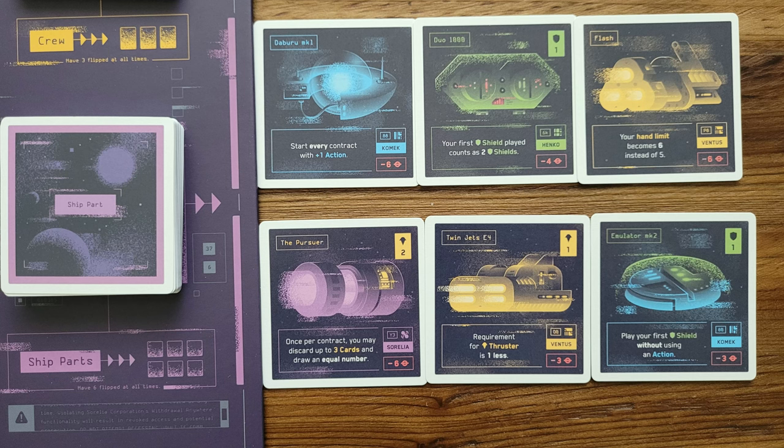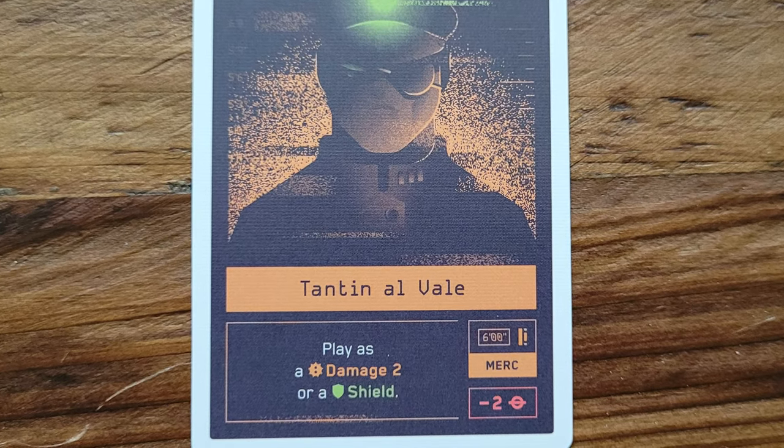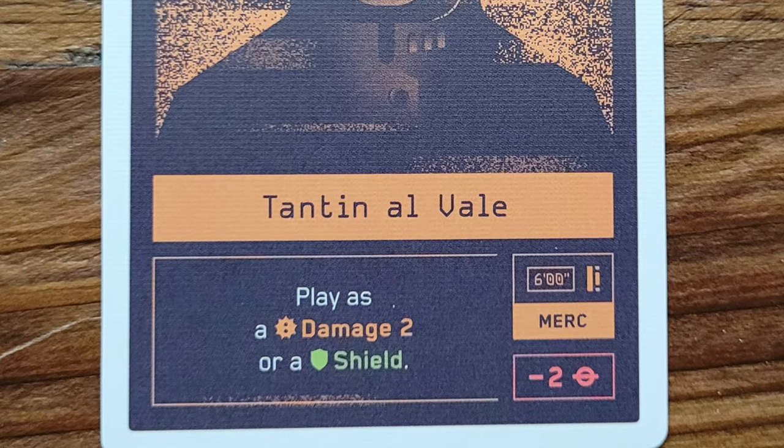Once all players have used their actions attempting the contract, you see if you met the requirements or failed. If you met the requirements, divvy out the rewards as you negotiated previously and then move on to the next step of your turn. The next step is buying cards, which is how you're going to build out your deck and your ship. You have credits that you earn throughout the game by completing contracts and negotiating with other people, and you'll use those to either buy new ship parts or hire additional crew. Crew come with special abilities that sometimes let them act as other cards or give you special actions.